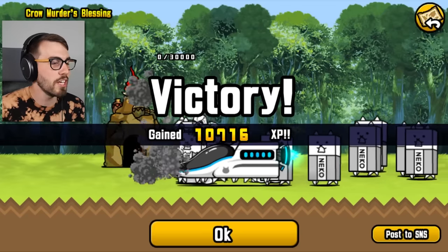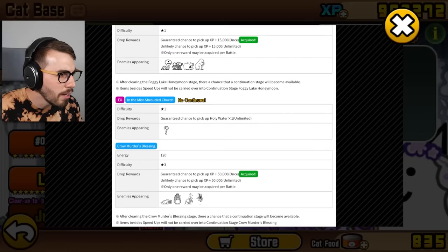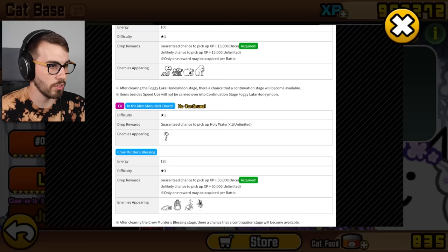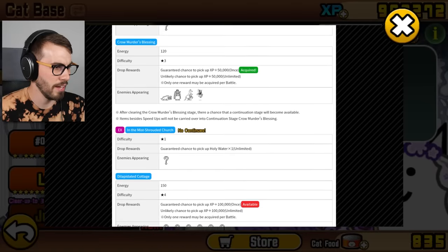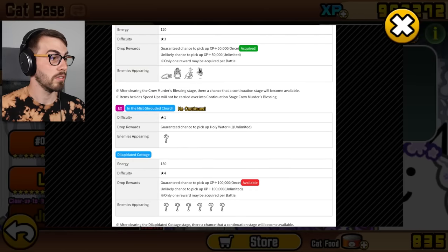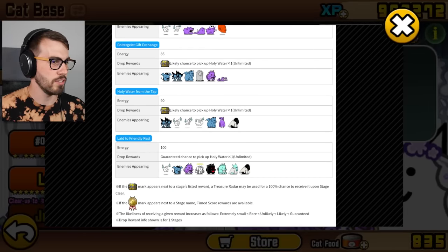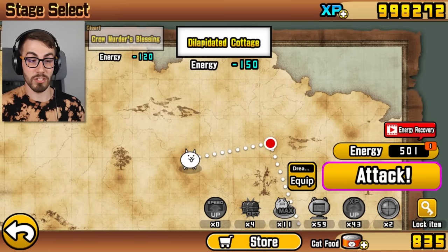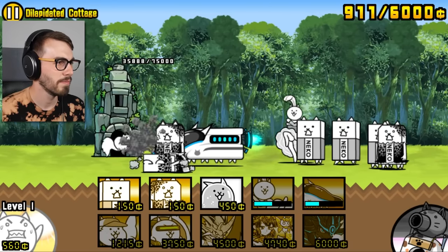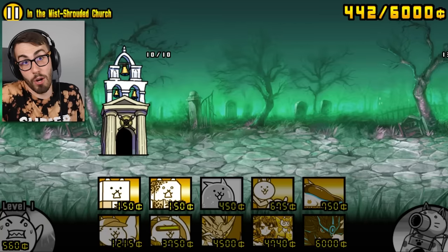More XP. This has got to be special-er than the first one because it's the second one. After clearing the Foggy Lake Honeymoon, there's a chance for a continuation stage in the mist-shrouded church for a guaranteed chance at holy water. I'm assuming all these stages have a continuation possibility. I don't really care about holy water since I can just go to the Ghost Chapel's last level, but this is just free holy water, so that's nice.